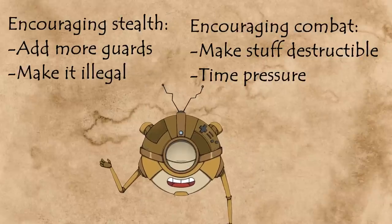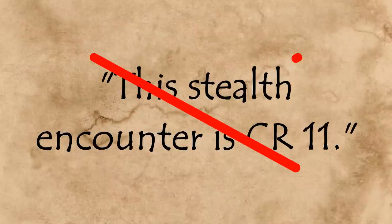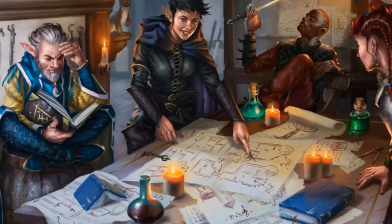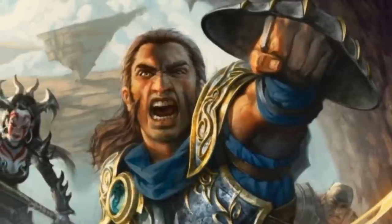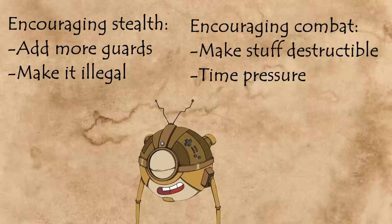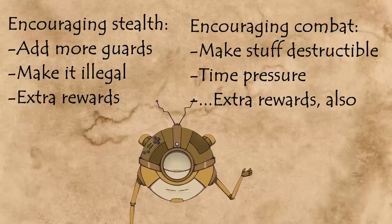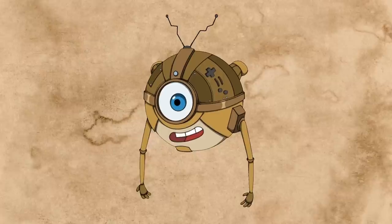But what if you want to leave the choice to your players about whether to punch their problems or sneak past them? There's not really a formula for comparing how effective these two play styles are — it's more about the perception your players have. If they immediately gravitate towards stealth, you can add time pressure to put combat back into the discussion. If they immediately go for combat without considering stealth, you can have reinforcements show up and tip the scales. Or instead of sticks, give your players carrots: if they only consider combat, promise an extra reward for completing the mission without raising the alarm. If they only consider stealth, put some loot behind guards in an area that's very difficult to sneak into.